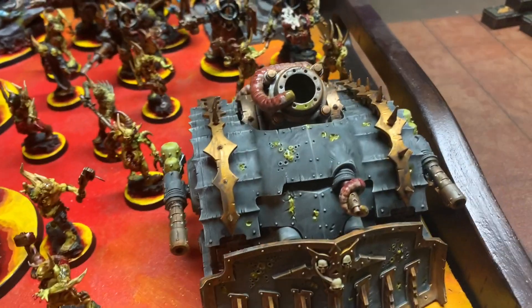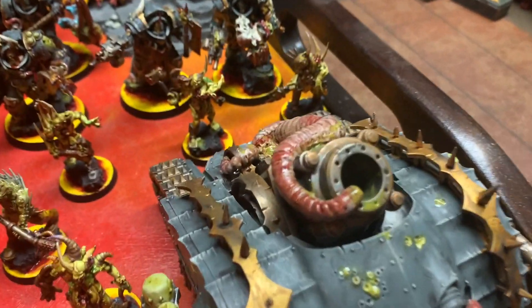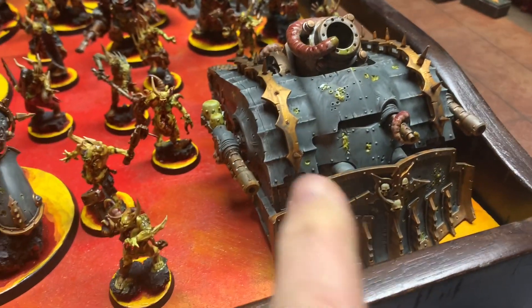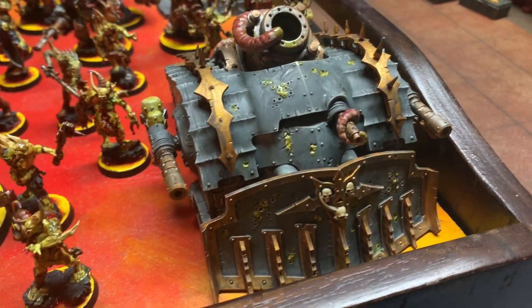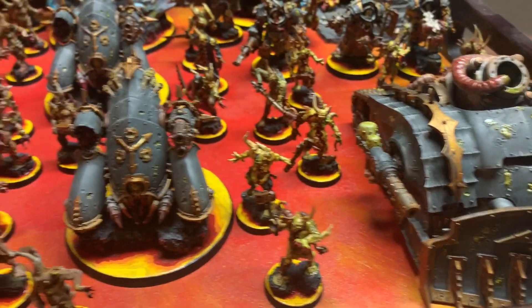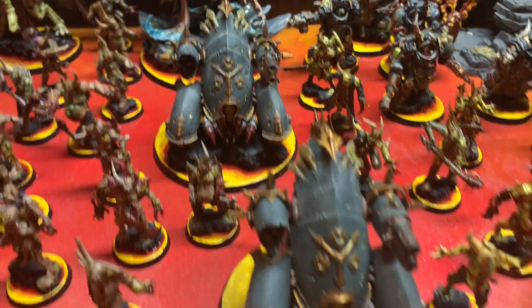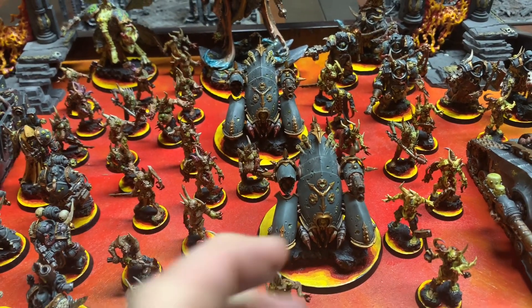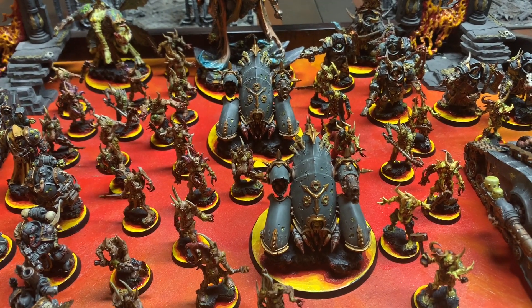For other units, I have a Plague Burst Crawler — I did a little bit of work on it, swapping the Spear things out for the guns which I think are way better now. And then I have a unit of two Blight Haulers. The reason they're a unit is for the stratagem that's minus one attack when you shoot them, which in my last test game actually paid off pretty well.